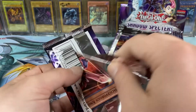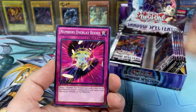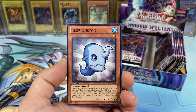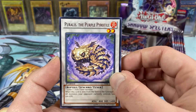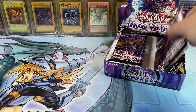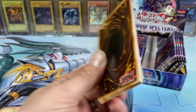I thought this was going to be my pack that I was going to be able to keep. I have to open one pack neatly so I can put it in my collection. Numbers Overlay Boost, Blue Dustin, Baby Raccoon Tan Tan, Peralis the Purple Pyrotile, and a White Dragon Wyvern Buster. I definitely run Wyvern Buster and Black Dragon Collapser Serpent in my Dragon Link deck.